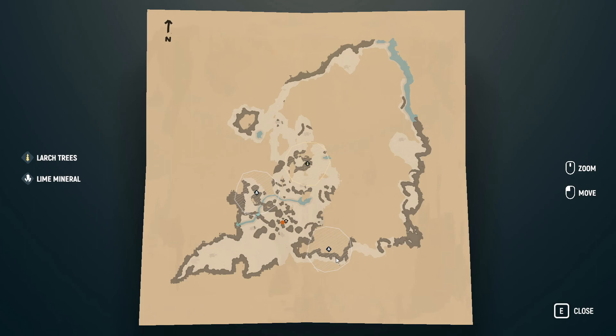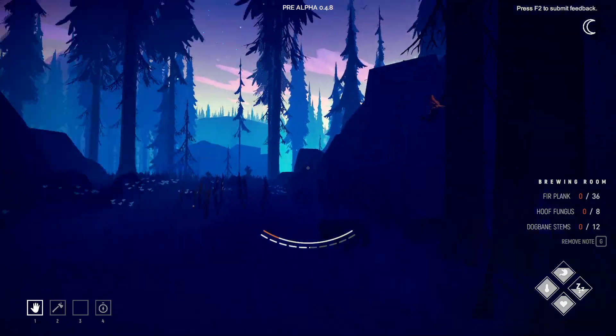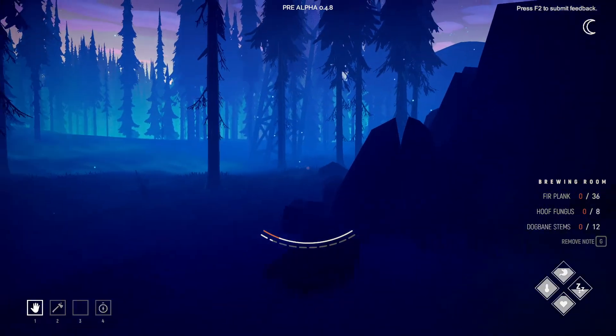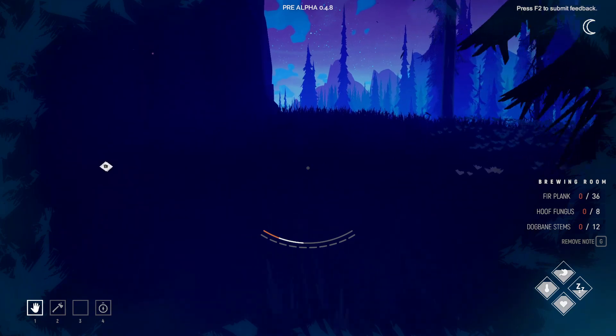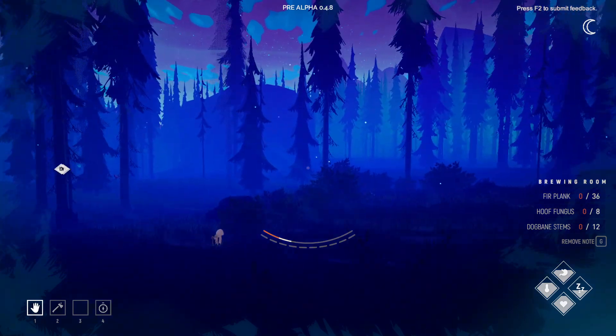Look at how much we've explored! We came around here but I couldn't find the entrance for this cave. We explored a lot — I could have explored a little more and connected all of this on the map. I just need to fill in this bottom area and it'll almost be complete. But that's where the bear is — imagine the cave is next to the bear. The dogbane stems have not regrown yet, so we won't be able to make ourselves a brewing room until next episode.